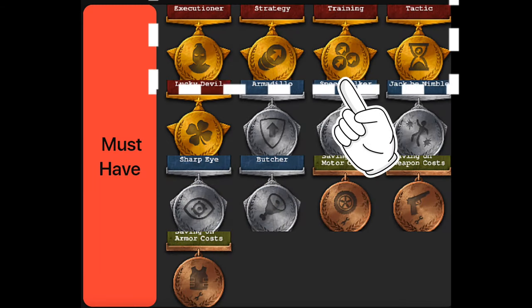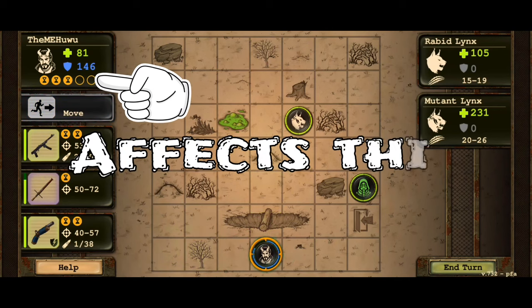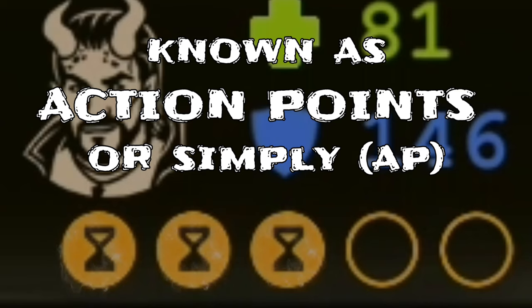Executioner, strategy, training, and tactic perks all affect manual fights. Executioner and tactic perks are for action points regeneration. Action points — simply known as AP — are used when a player uses weapons.